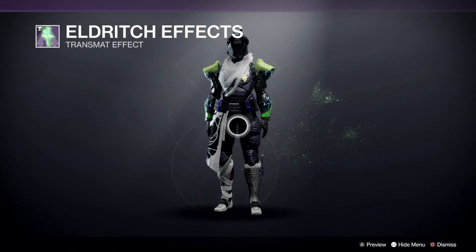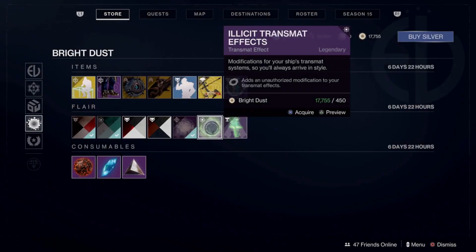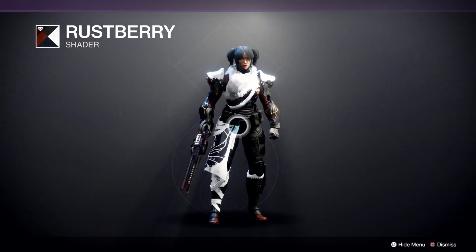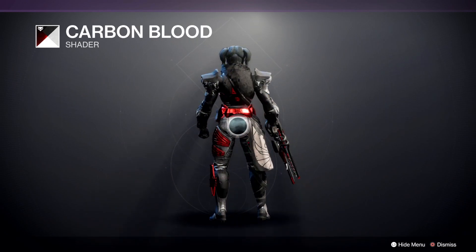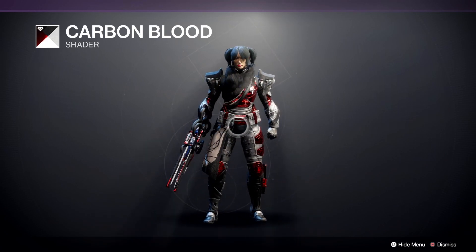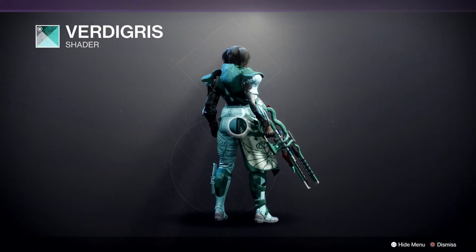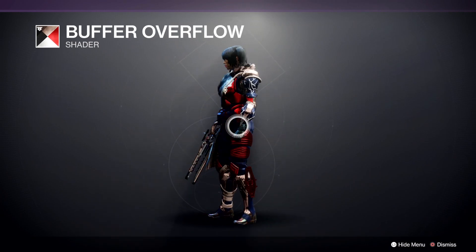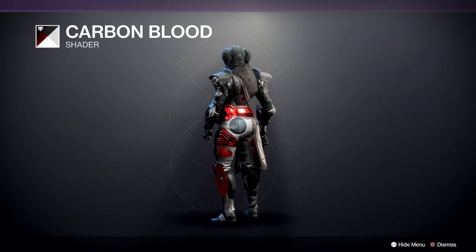Next we have the Eldritch effects — that's actually not too shabby. We have the Illicit Transmit effects. Traveller's Wake effect — that's probably one of my favorites. Rust Berry. Carbon Blood — that's actually really nice, I really like that. It looks good on the weapon and it looks good on the armor. It's going to make me spend 300 Bright Dust on that one. Verdigris — no. Buffer Overflow — it's not as good as the previous one but it's alright. The highlight for me has to be Carbon Blood — that just looks too good.